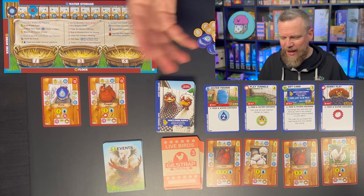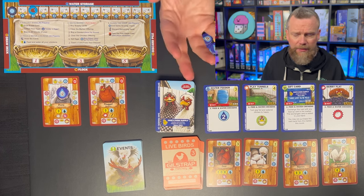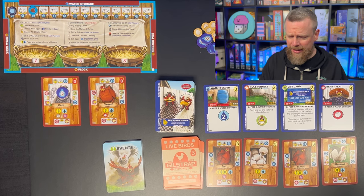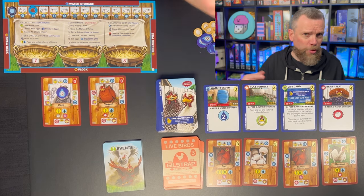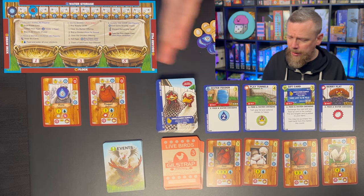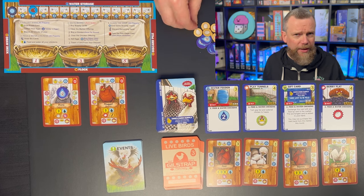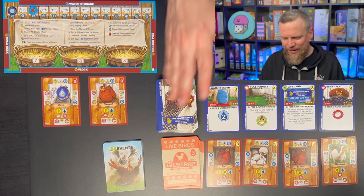You can also buy chickens — it costs three eggs to buy a chicken, unless a special event makes them more expensive. But be careful about buying chickens early in the game when you don't have enough food and water. In player order, you can buy things for your chicken coop, buy chickens, or spend eggs to clear the row and draw new cards if there's nothing you want. You can also spend three eggs to trash a card from your discard pile, which lets you create a more efficient deck — a more advanced deck-building skill.